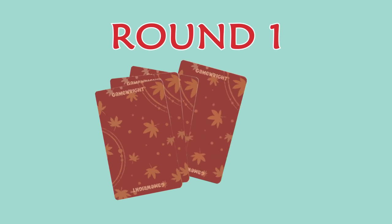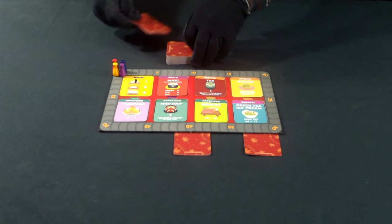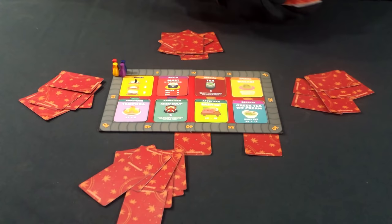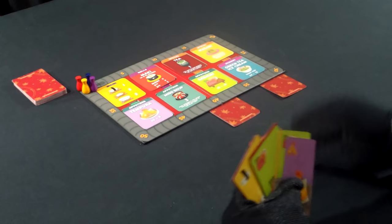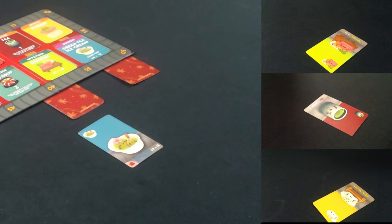There are 3 rounds of Sushi Go Party. Each round consists of a hand of cards — in a 4-player game, all players begin with 9 cards at the start of each round. Before a round starts, a number of dessert cards are shuffled into the deck, determined by the number of players and the current round. In the first round of a 4-player game, shuffle in 5 cards, then deal out 9 cards to all players. The first thing all players do is select a card and place it face down. When all players are ready, everyone reveals their face down card.